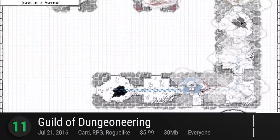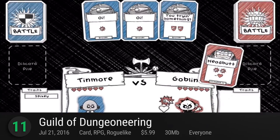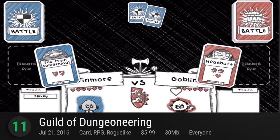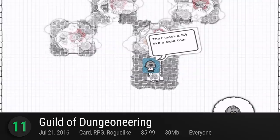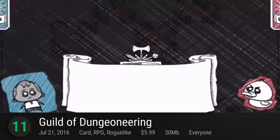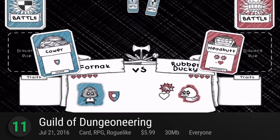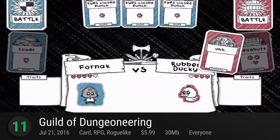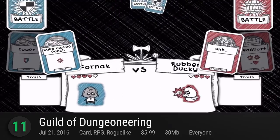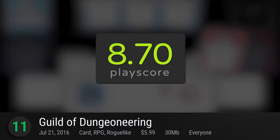Number 11: Guild of Dungeoneering. For anyone that's up for journeying round oodles of doodle dungeons, this game shows off its uniqueness not just in visuals but also in its combination of genres. Part RPG, card game, and roguelike — play your cards right as a dungeon master and lead your team of heroes through dungeons and pit them against monsters in turn-based combat. It has a playscore of 8.7.